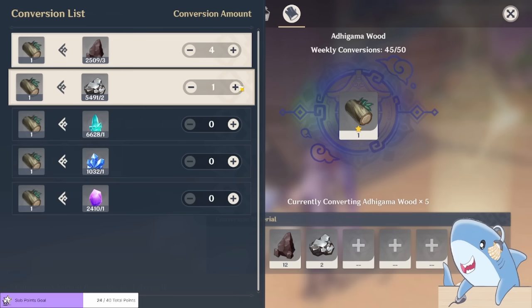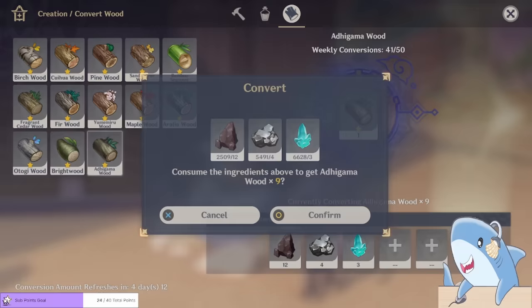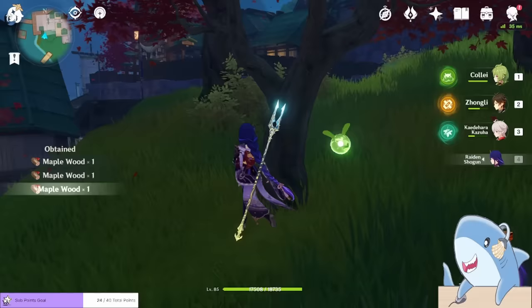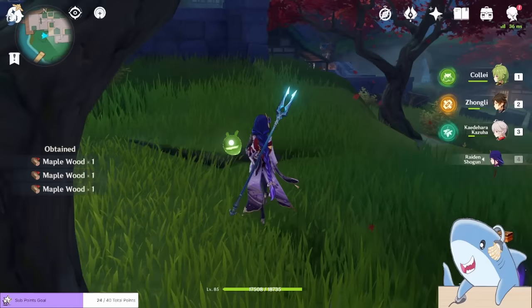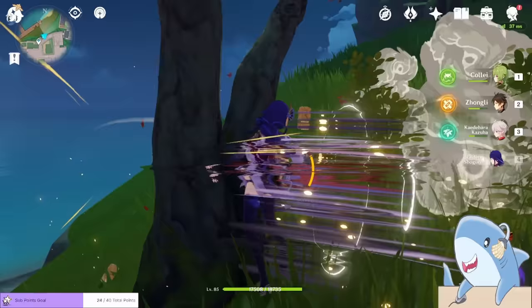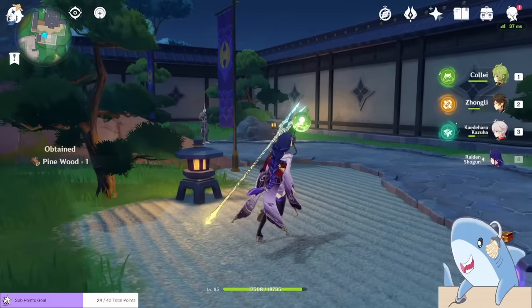Every time you attack a tree that can produce wood, you can get up to three pieces of lumber. Once you've collected lumber from 10 trees, the first one you hit will reset, meaning you can collect it again. So you can hit one tree, collect three lumber, then move to the next tree, and continue through trees one through ten. Once you've collected from tree number ten, you can go back to the very first tree and collect the lumber all over again.